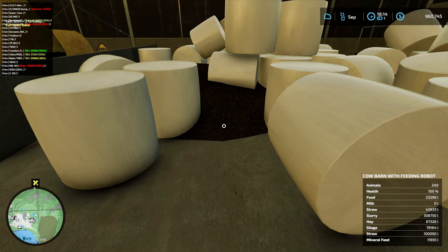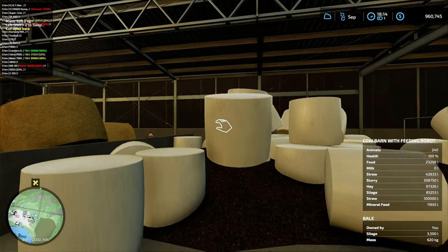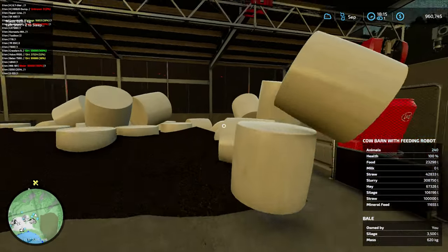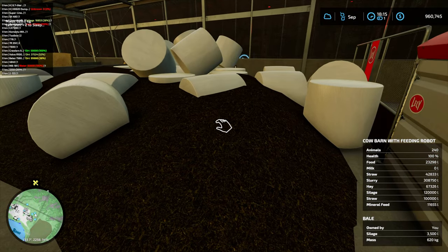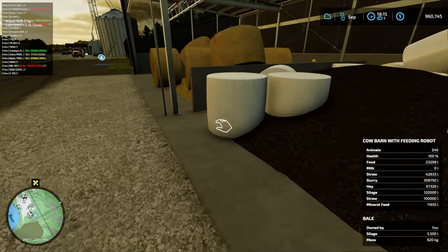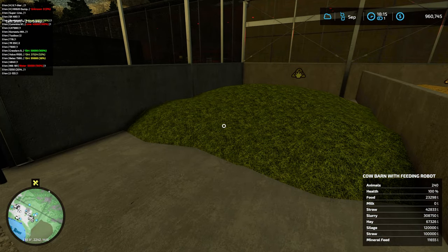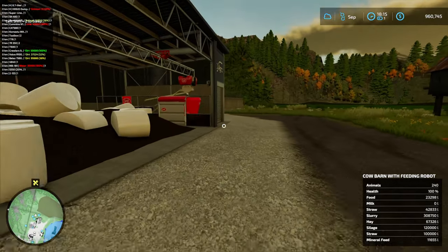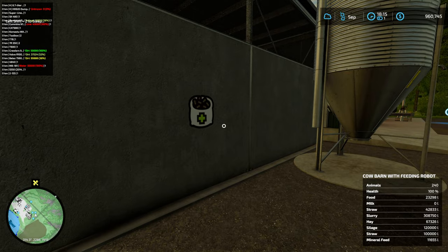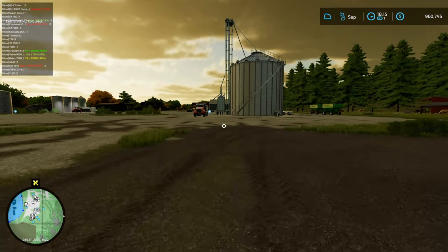It's definitely going up now. Oh it stopped - why did it stop? Might need some more silage. These bales are going quicker than I thought they would. Okay there we go - I think we're finally full at 120,000. This holds a little bit more silage than it does the rest of the hay and straw. Speaking of hay, I'm not doing too bad - 67,000 - that should be enough to last a while. Mineral feed we're looking pretty good, so now the feeding system should fill back up fairly quickly.